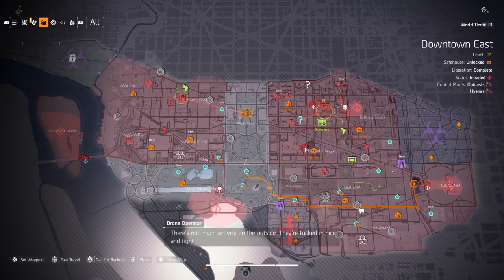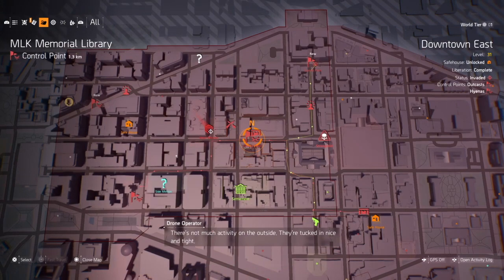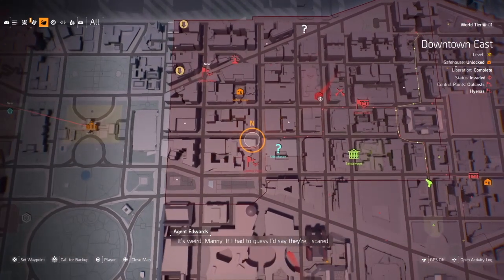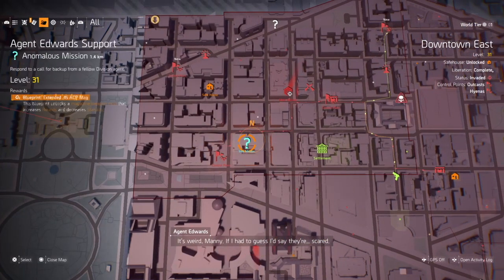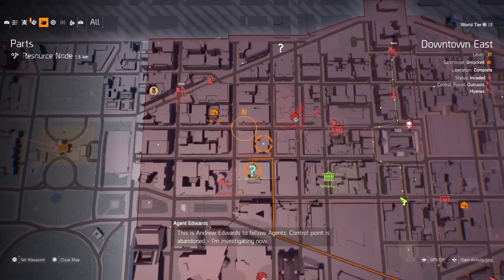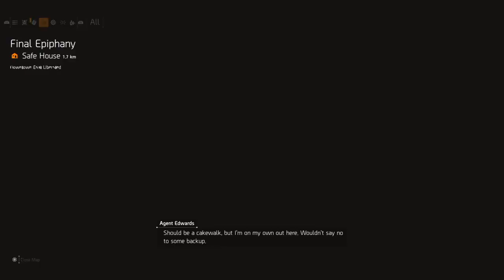We'll start on the east side of the map in downtown east. You want to go just east of the demolition site control point. There's a side mission there — that's the side mission we're doing — it's Agent Edward Support. Spawn on the safe house just above it, or as close to it as you can, and then run over.